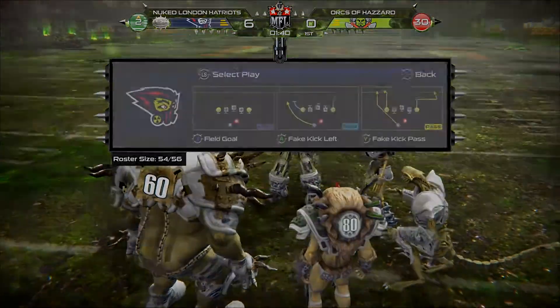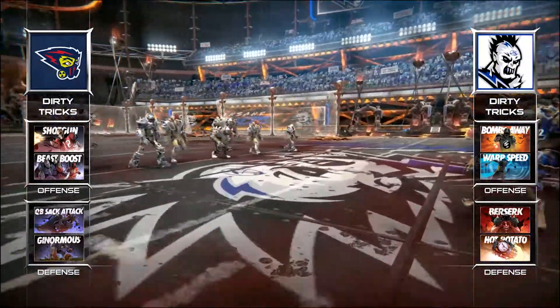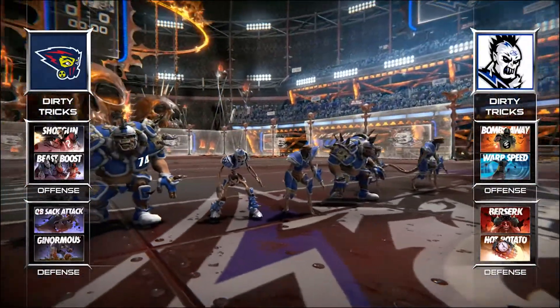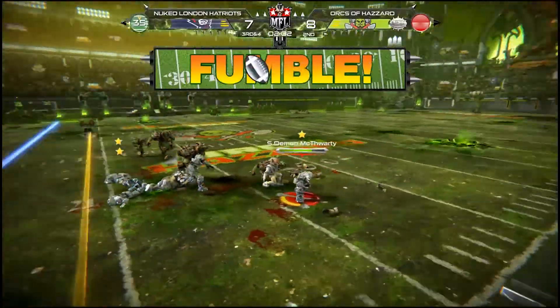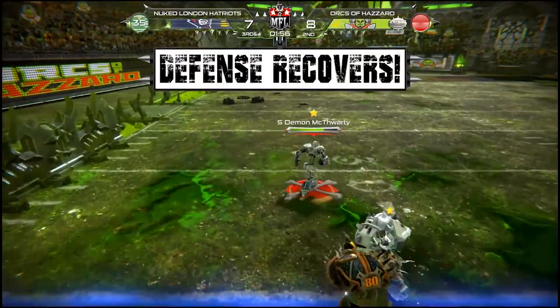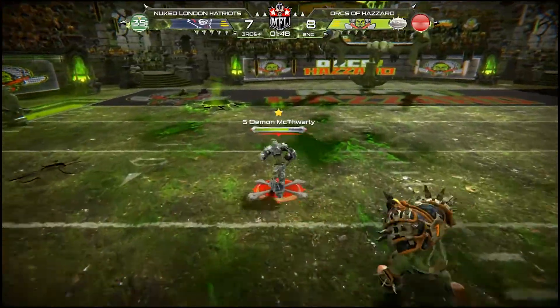I didn't have too many gripes about this game, but the announcer's color commentary seems a little bit clunky. There are noticeable gaps in between stating the team's names, and it feels like the processing could use some tweaking. If you're playing Madden, the color commentators feel so cohesive, and so that's what makes Mutant Football League seem like a step back. But it's not a deal breaker.